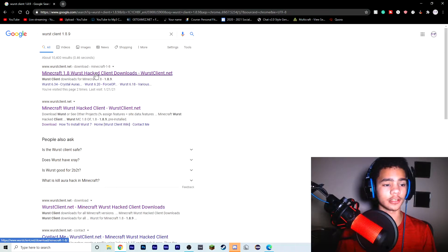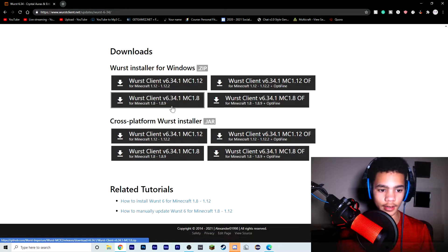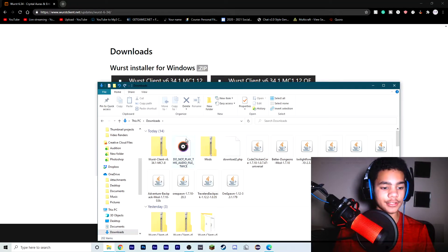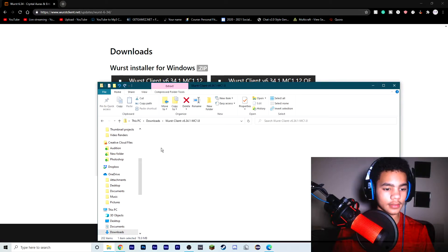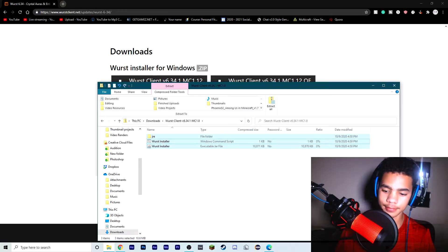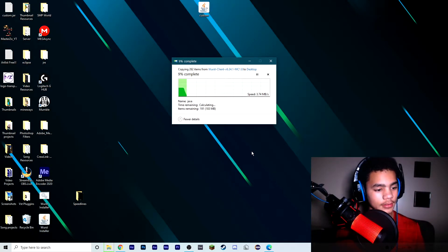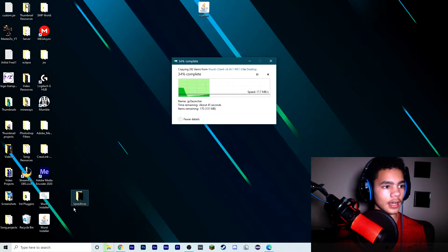There you go. Click on the first option. Now go down here, download 1.8. Boom. Now that you have this file, open it up and drag all this stuff to your desktop. You don't need to worry about what this stuff is, just know that it'll help you clutch better.